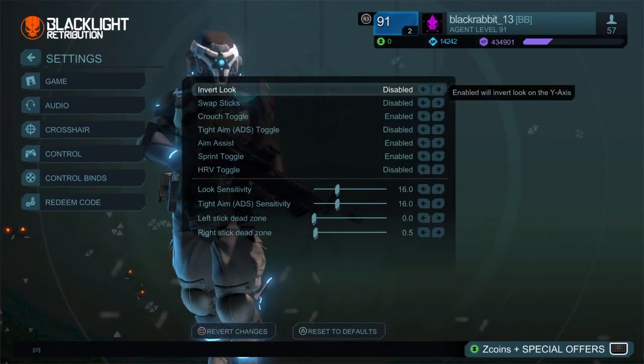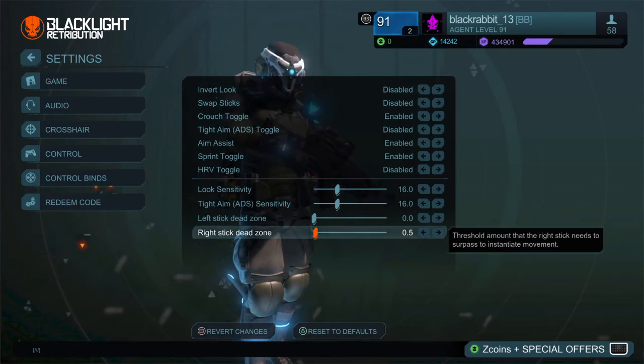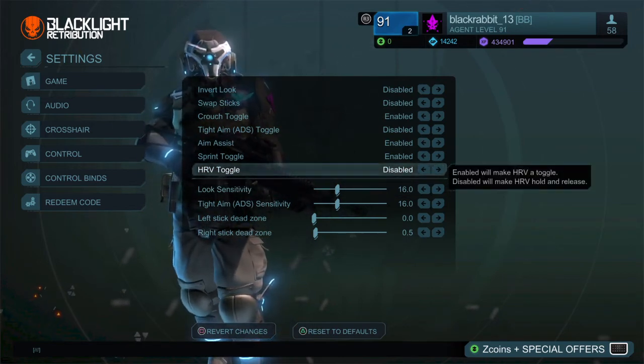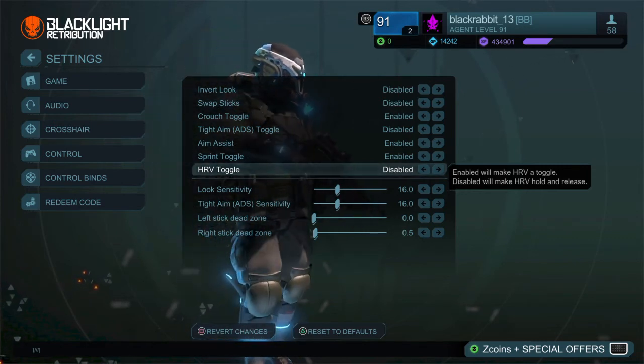For the control settings, I think these are the best control sensitivity settings in Blacklight in my opinion. Try it out. And set the HRV toggle to disabled so that you can use your HRV with one click instead of clicking it twice — that way it's faster.